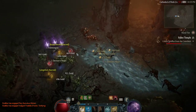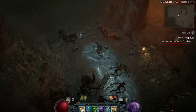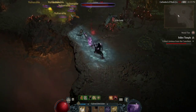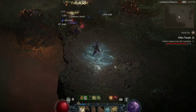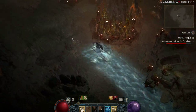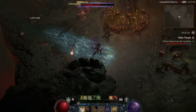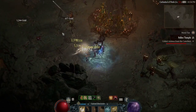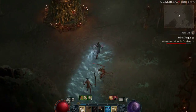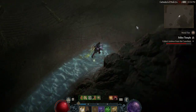Next up is the aspect of Bursting Venoms. This is a very handy aspect because it increases damage by allowing your Poison Imbuement skills to have a chance of creating a toxic pool underneath targets. Beyond that, if a toxic pool lands close to your position, you can quickly step into it to get free Poison Imbuement procs. This also combines well with the Eldritch Bounty paragon board, where you can get the rare node that gives a 0.5 second cooldown reduction anytime you hit an imbuement skill — so spamming Poison Imbue also helps reset both your Cold and Shadow imbuement skills.